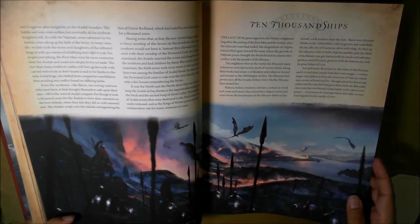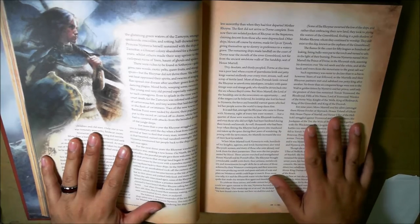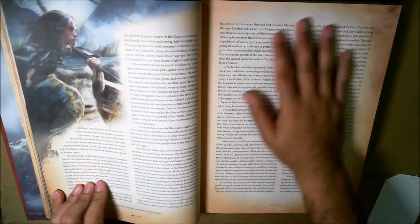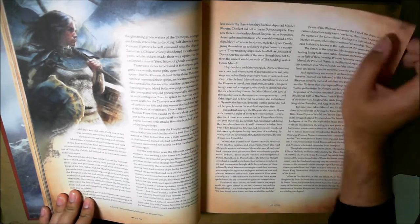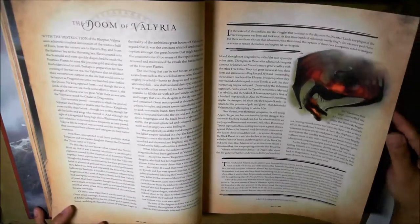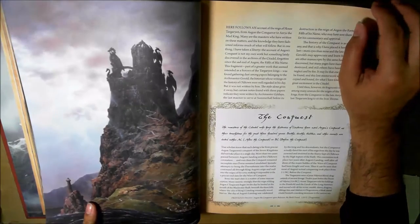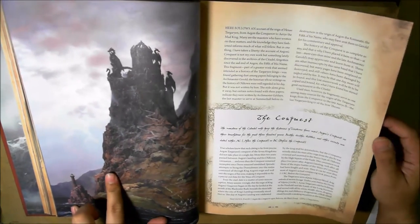Look at this - battlefield. Amazing. The paper is really high quality. It feels like - if you remember the Tamurkan book from Forge World - it kind of feels very similar to that. Princess Nymeria leading the 10,000 ships. Then it talks about the Doom, the Reign of the Dragons, Dragonstone - again, Dragonstone Castle.